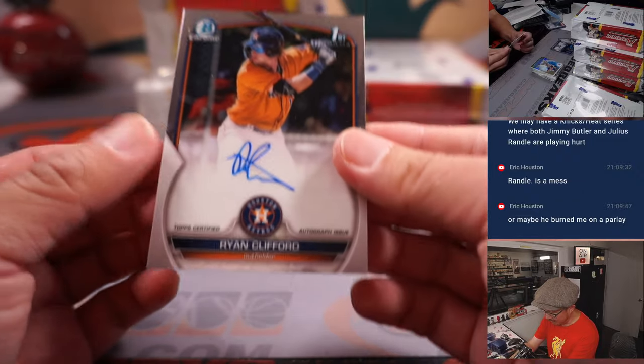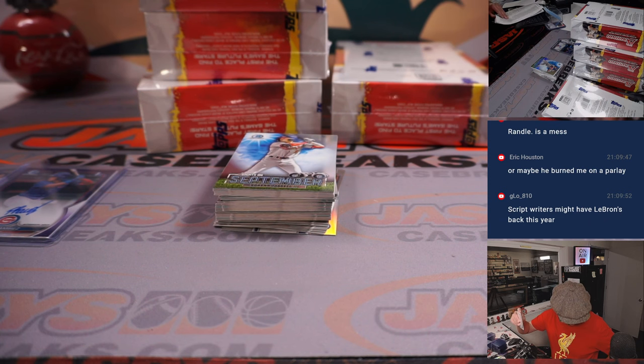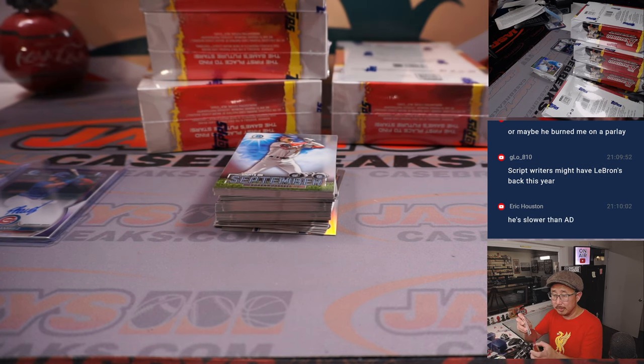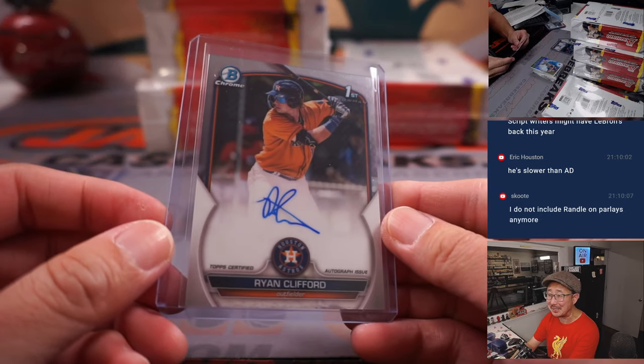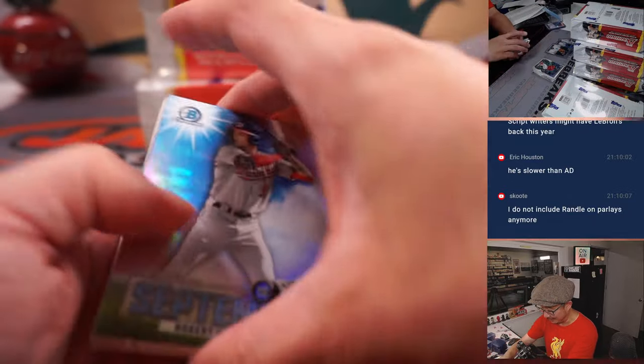We've got a Ryan Clifford — the big red dog. Ryan Clifford is going to go to Jason Fractor, who has the Ryan Clifford-O'Neal-Cruz combo. Randall's a mess — or maybe he burned me on a parlay, says Eric Houston. Scott says he does not include Randall on parlays anymore — lesson learned.